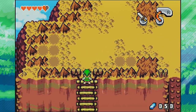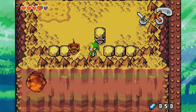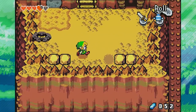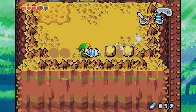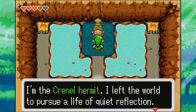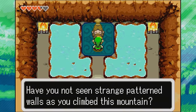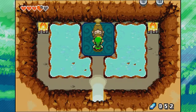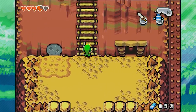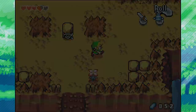Let's break some rocks and go down this ladder. On the right we've got a cave to check out. There's a Spiny Beetle — time for the gust jar. Let's suck the rock off and launch it back at him. Inside we talk to the Crenel Hermit: 'I left the world to pursue a life of quiet reflection. You seem to be but a child, and yet you climbed this forbidding mountain alone. I must reward your courage — have you not seen strange patterned walls? Bombs are the answer!' And I just realized the Crenel Hermit is probably why these ladders are here.